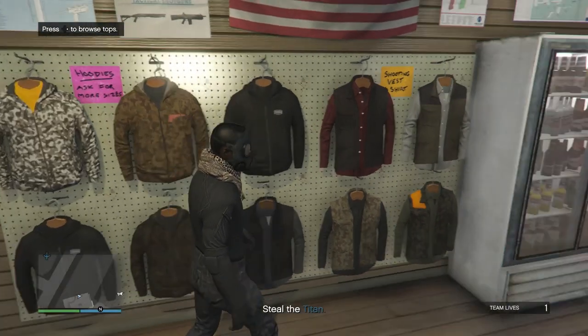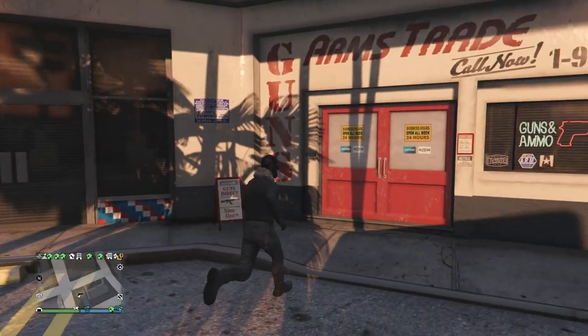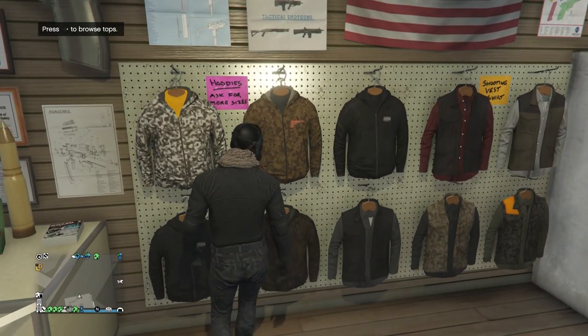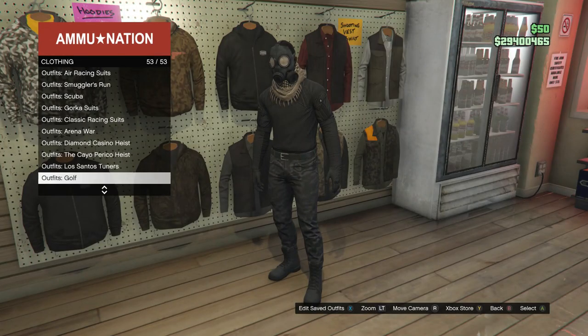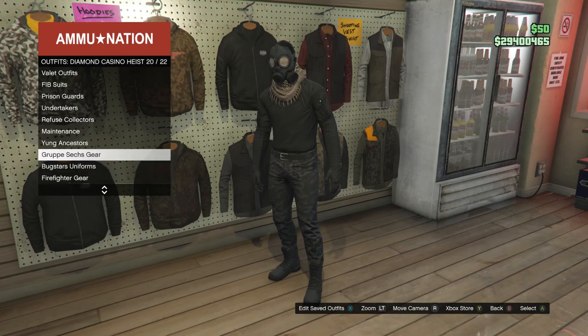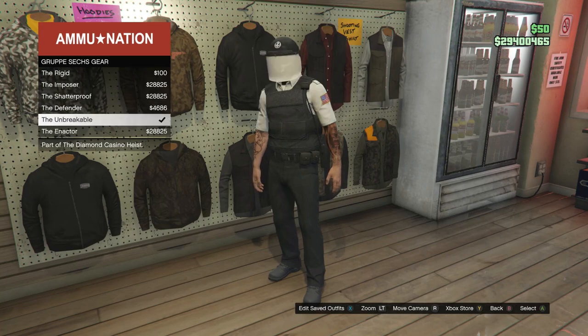After saving the outfit, pull up your phone and leave the job. When you load back into a public session, go back into the gun store and head to the outfits section on the right side. Scroll down to the diamond casino heist on slot 50, click on it, scroll to the Group A sex gear on slot 20, and look for an outfit that has the walkie talkie belt on it. If you don't have these unlocked, you'll need to do the diamond casino heist wearing these outfits first to unlock them. Once available, equip one and back out of the outfits.